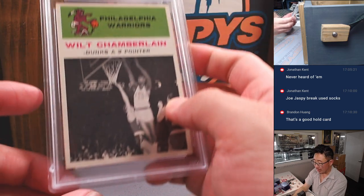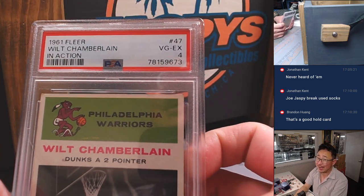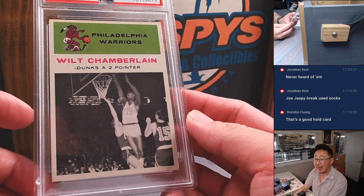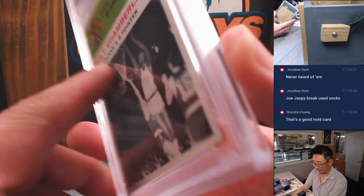Let's go old school here. 1961 Fleer Basketball — Wilt Chamberlain in action. PSA 4. This is actually not a bad grade for a card from the early 60s.